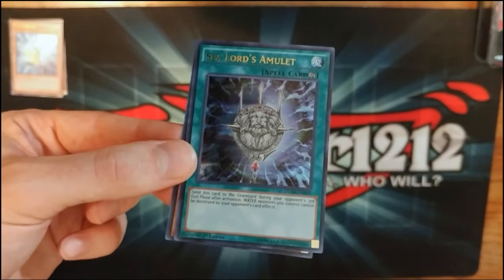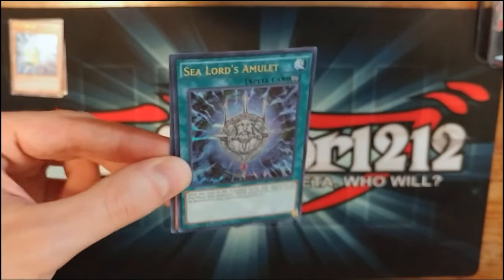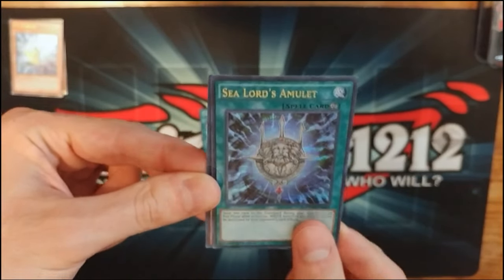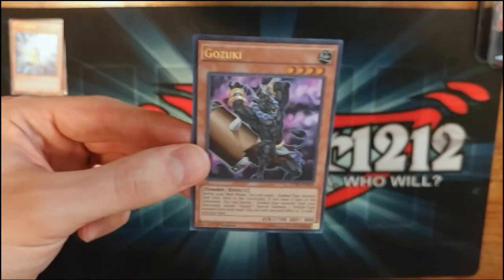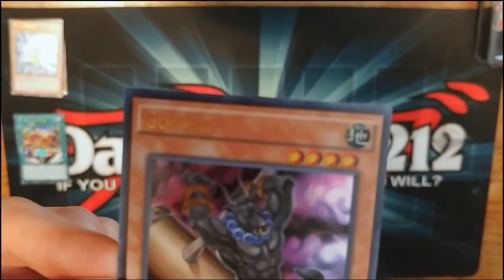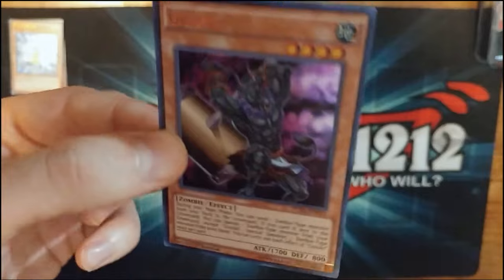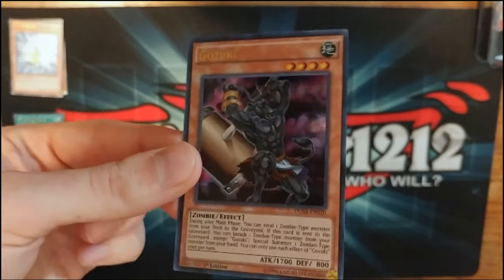Sea Lord's Amulet — I've been wanting this card for a long time because it covers my Aqua Actress deck's only weakness against Breakthrough Skill. It says they can't be destroyed by card effects, which is exactly what I want. Even though it's unsearchable, I finally got it. The last card is Gozuki: during your main phase you can send one zombie monster from your deck to the graveyard, and if this card is sent to the graveyard, you can banish one zombie to special summon. Good for zombie decks — it's like Mezuki's buddy and it's even a weird minotaur thing too.